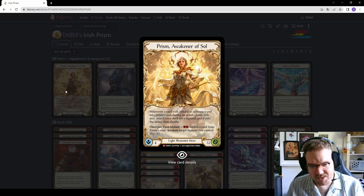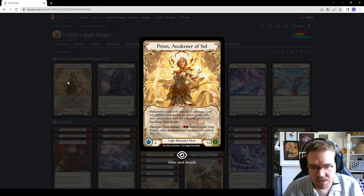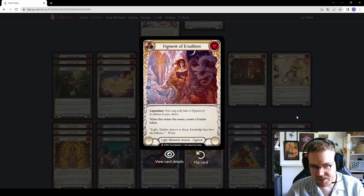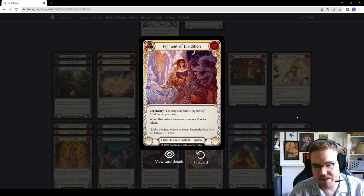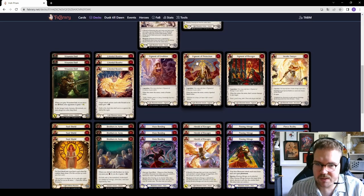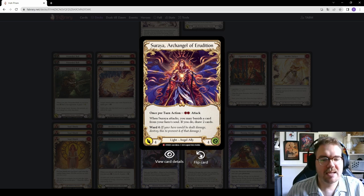A few things to note: it's an instant you can use once per turn, meaning you can do it on your opponent's turn. And the key word is 'figment.' Figments are a new card type introduced in Dusk Till Dawn — they're light illusionist instants with the subtype figment. When they enter the arena they have a small effect: one creates a Ponder token, one creates a spectral shield, one deals one arcane damage. With Prism's ability you can flip them, revealing a cool angel ally that attacks once per turn for two resources with no go again.